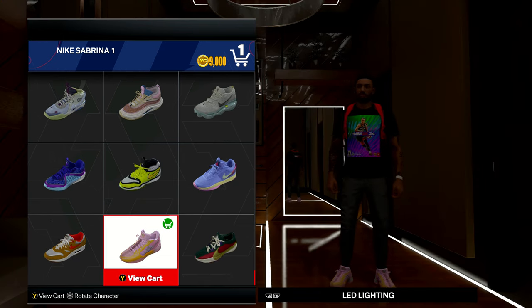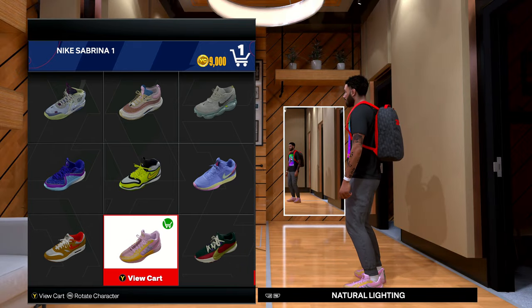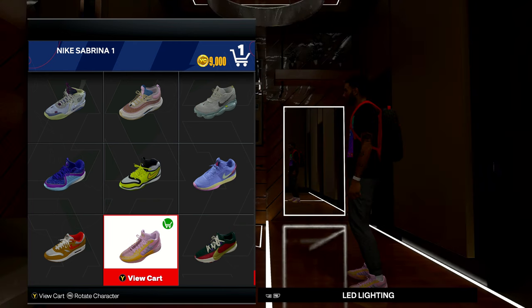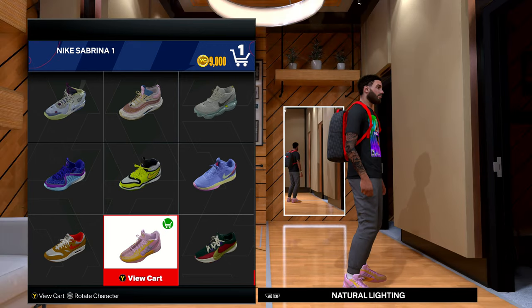There's also a new feature in next gen — you can switch from natural lighting to LED lighting to black light, so you can see what the shoes look like in Club 2K. I'm not sure what the LED lighting is for, maybe for the Rise and Elite affiliations, but I'm gonna go ahead and buy these Sabrinas.